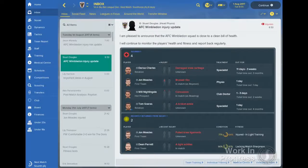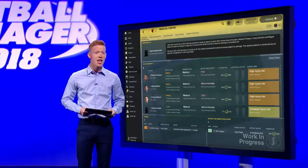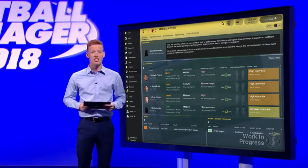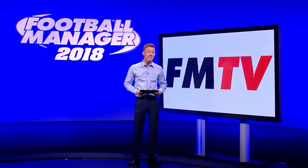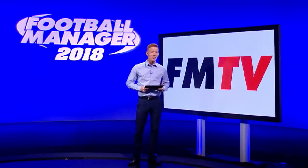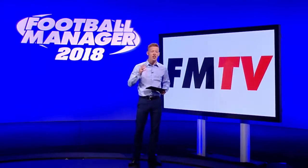Finally, all five panels can be filtered to show your senior squad or youth teams, or all three should you desire. You'll also be sent emails from your physios and sports scientists that help you see how you compare to other clubs in your division injury-wise. Make sure you regularly visit the medical centre tab, make use of the information and advice contained within it, as well as the feedback from your sports science team, and you'll be able to better prepare your squad for the rigours of the modern football season. This will help keep your key players in top condition for those local derbies, relegation six-pointers and title deciders that define a season.